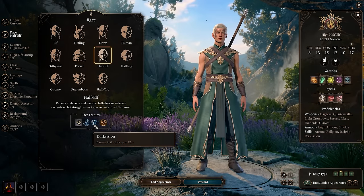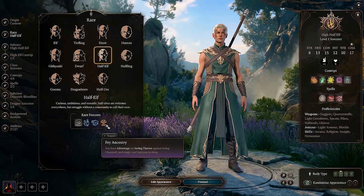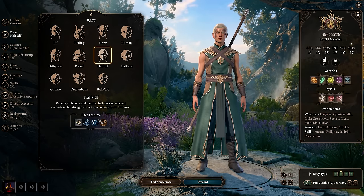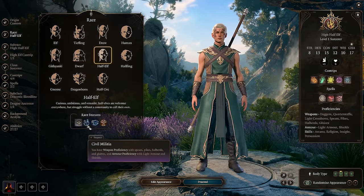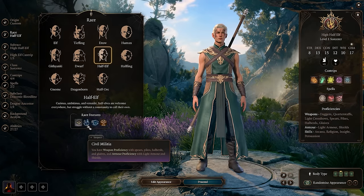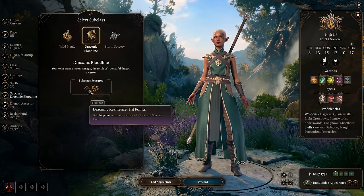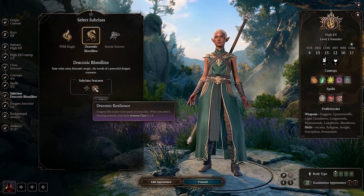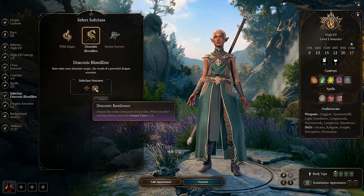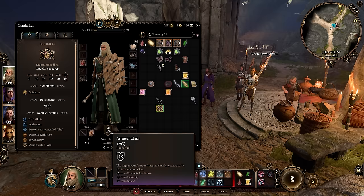One reason to pick the half-elf is access to darkvision, which is amazing to have. We also have fey ancestry, giving an advantage against charm effects. Most importantly, civil militia is an underrated skill because it gives us proficiency not just with light armor, but with shields as well. We're not going to use light armor too much since the Draconic Bloodline passive gives us high AC; however, equipping shields for free provides a ton of extra AC, making us very tanky for a spellcaster from early on.